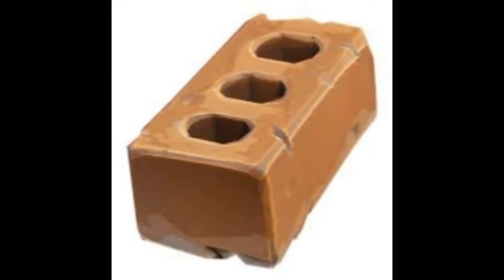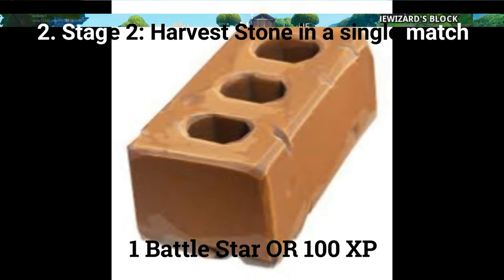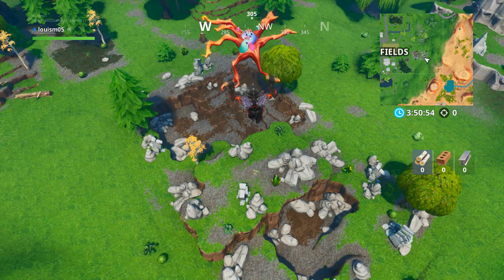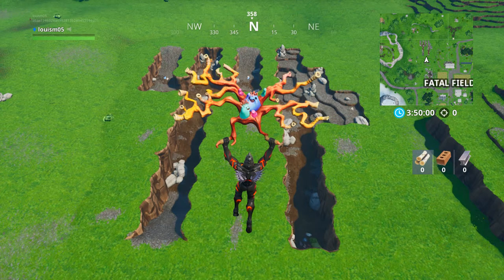Stage 2 is to harvest 400 stone in a single match for 1 battle star or 100 XP. A good spot is by the umbrella southeast of The Block. Fatal Fields is the best location, as there are 3 big patches of stone — just east, just west, and at the fork knife location just northwest of Fatal Fields.